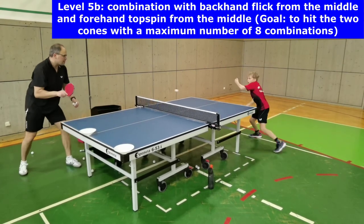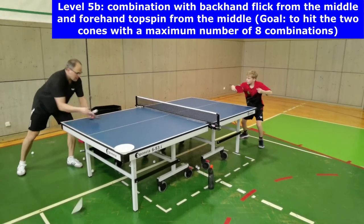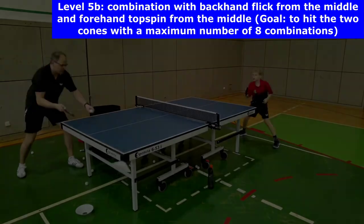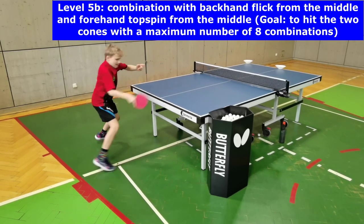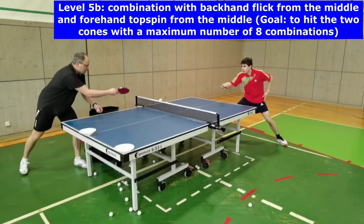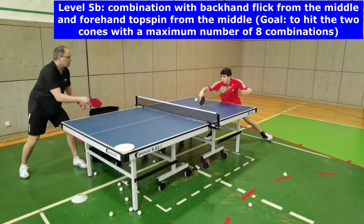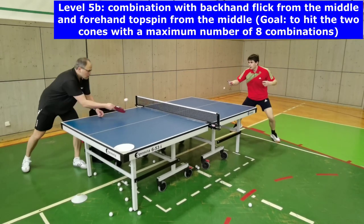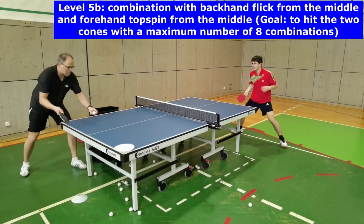During level 5b, the same combination is played with a backhand flick and a forehand topspin. Because of the time pressure, the footwork — consisting of a single step, the ready position, and a jump to open the hip and foot position — has to be performed explosively, as well as the following weight transfer to get enough length on the ball to hit the targets. Pay attention that the direction of the weight transfer goes towards the targets on the table and not to the left side.